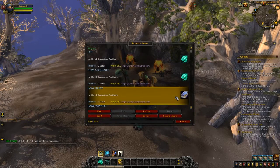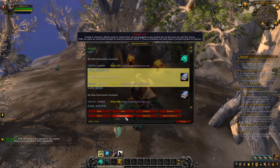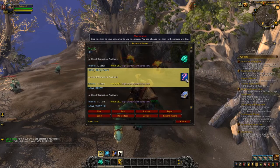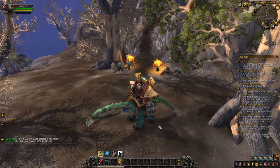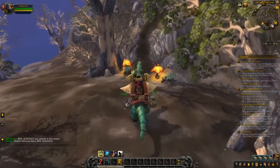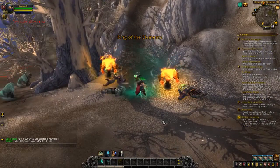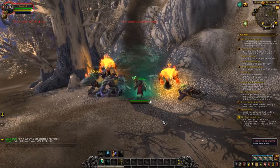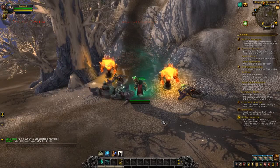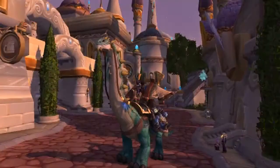Find your macro, and if it doesn't have an icon, create one by clicking Create Icon. Now you can drag it into your action bar and see how it works. Thank you for watching.